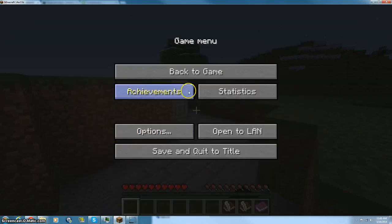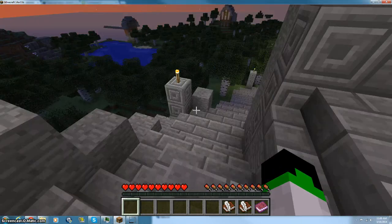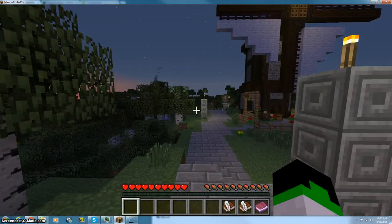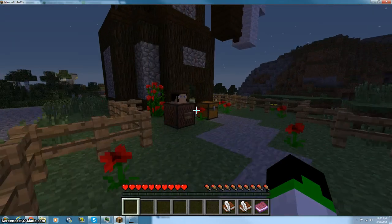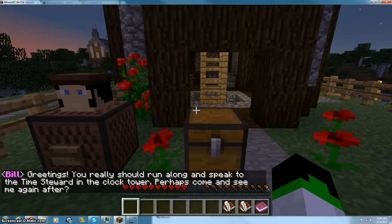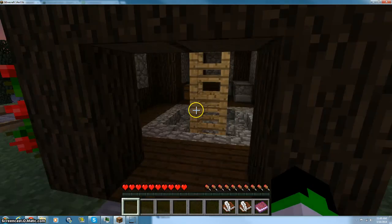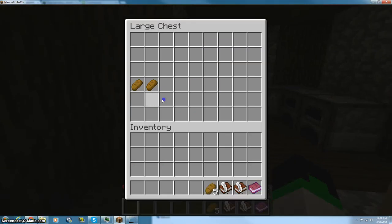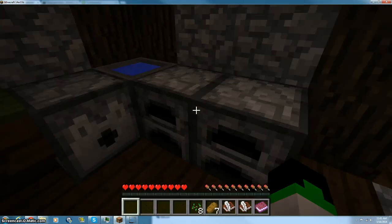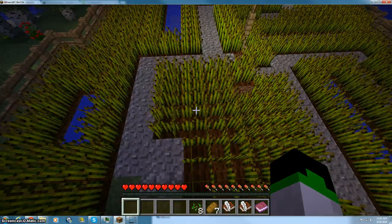You see, we seem to be on the cusp of an eternal darkness. The sun hangs on the horizon — never quite vanishing, never quite arising. Talk to the time steward on the clock tower; he might appreciate some help, if you can prove yourself trustworthy. I'm on peaceful, that's good. We're going on to a new place. Greetings — you should run along and speak to the time steward at the clock tower. Perhaps come and see me again later. Some bread — I'm just going to steal all you have, don't mind me. Some seeds. I'm just taking random things.